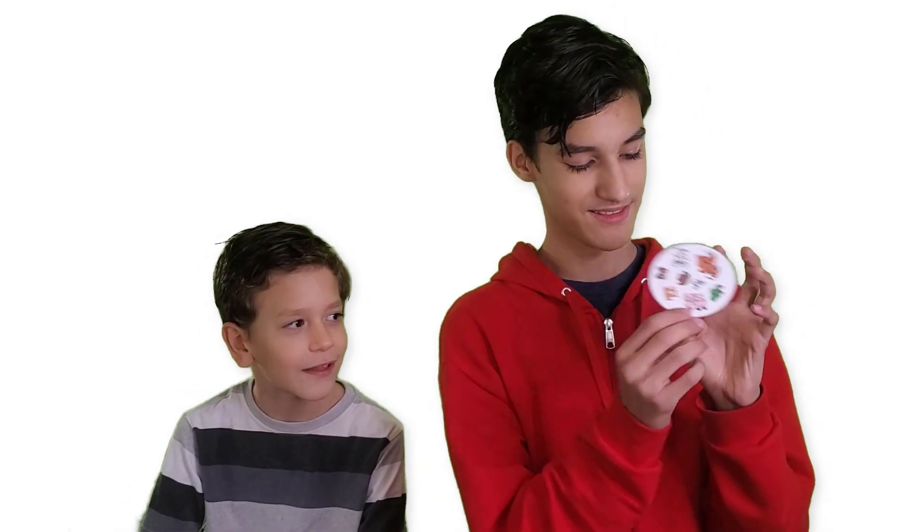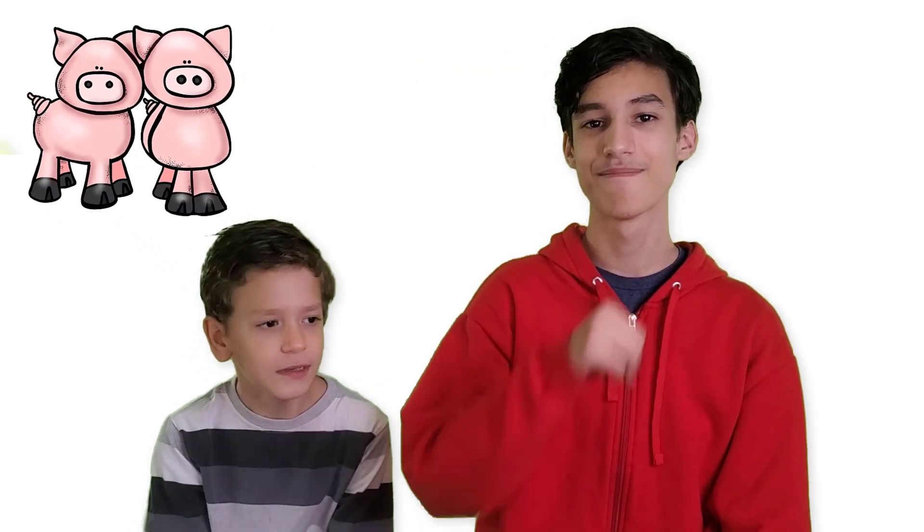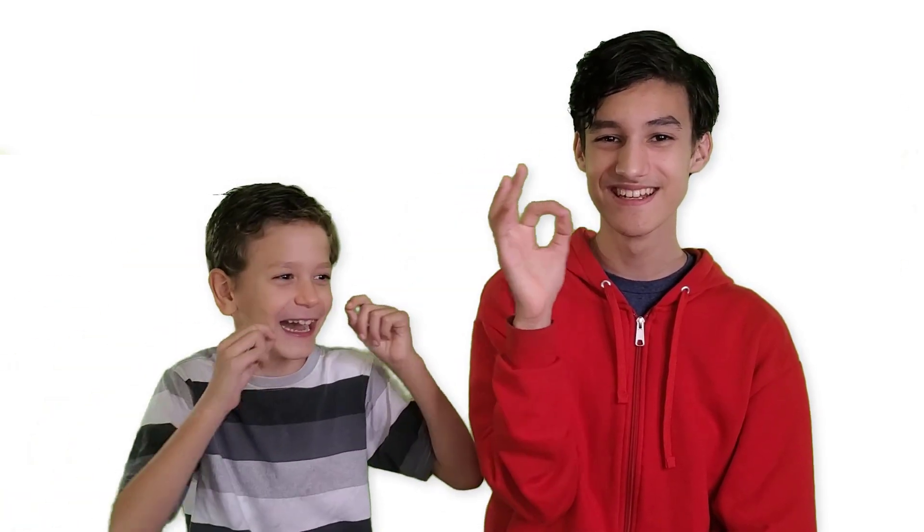I'm going to start with the animal called the pig. The sign for pig is this: you just have your hand under your chin and you move your fingers up and down like this. Now for cat, you're going to act like you have the whiskers of a cat. You're going to stroke the whiskers — you just pinch and then pull away.